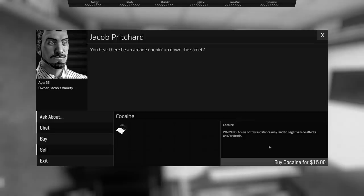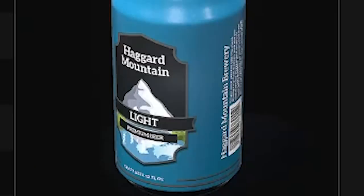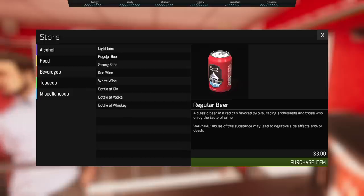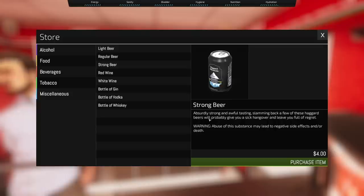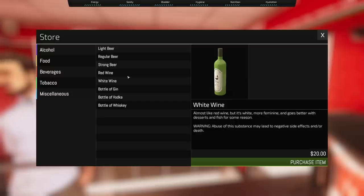Warning — abuse of this substance may lead to negative side effects and/or death. That's right, YouTube monetization. You have to click behind him. You have your light beer known as Haggard Mountain: get drunk with half the calories and be miserable because you wish it was regular beer. A classic beer in a red can flavored by oval racing enthusiasts and those who enjoy the taste of urine. Absurdly strong and awful tasting — slamming back a few of these will probably give you a sick hangover and leave you full of regret. White wine: almost like red wine, but it's white, more feminine, and goes better with desserts and fish for some reason.